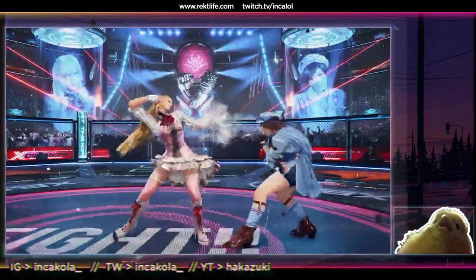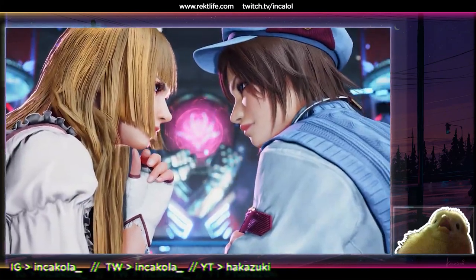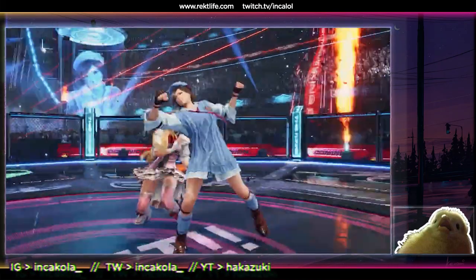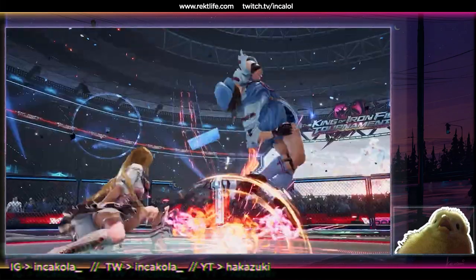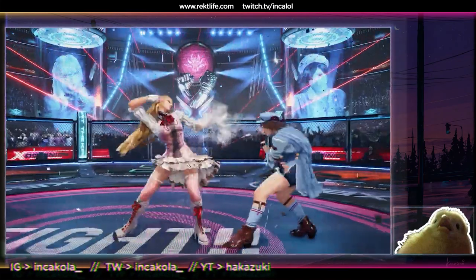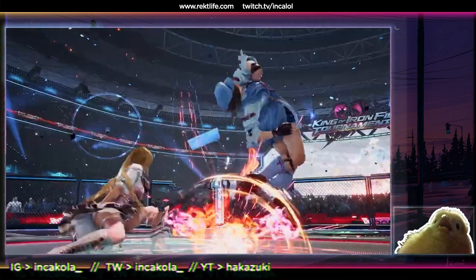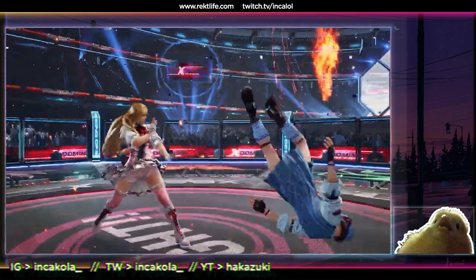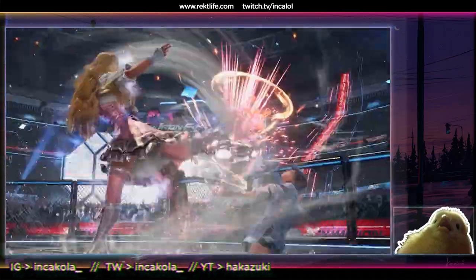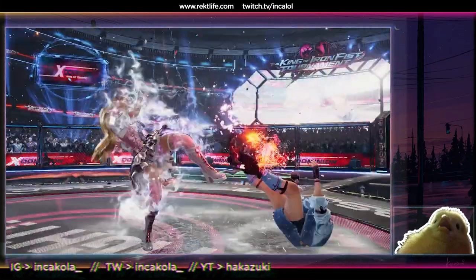They re-added Asuka's whiff animation on the forward forward 1 — she is heavy minus on whiff. And look — the heel sweep gives an instant tailspin animation on hit, which could potentially be a nerf as far as damage output goes. This next section — I have no idea if that move is a low or not, so maybe 3+4 into back turn.